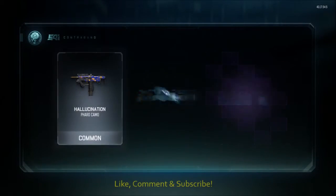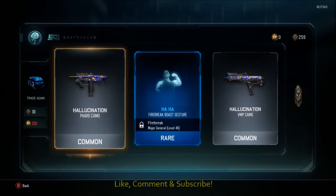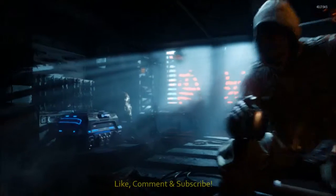Come on, pack luck change. Let's go. Here we go — hallucination, the fire break, and hallucination again. And a 30 crypto key bonus, so that was a free pack technically — that was a free supply drop. So let's go again.